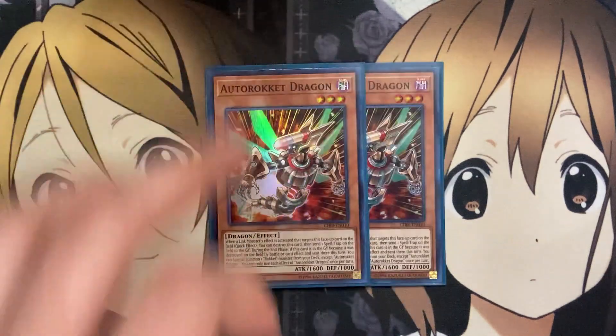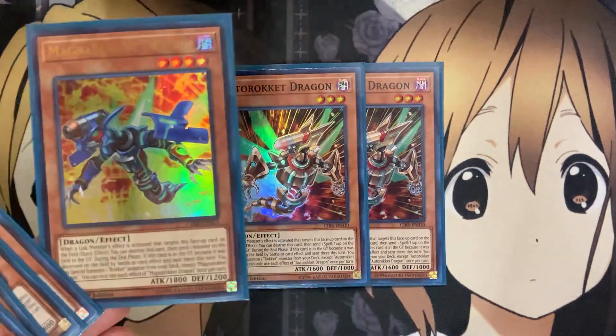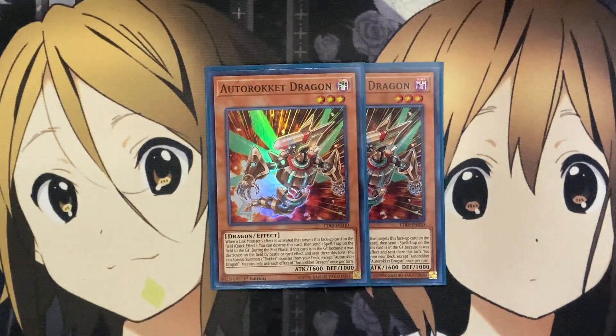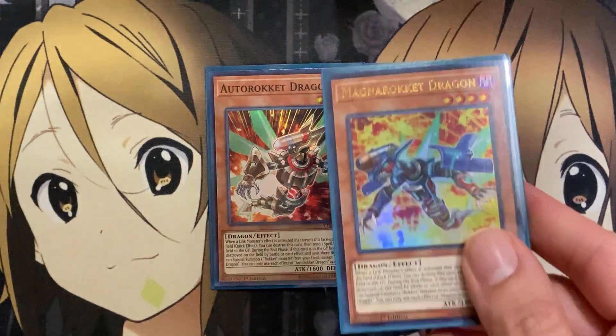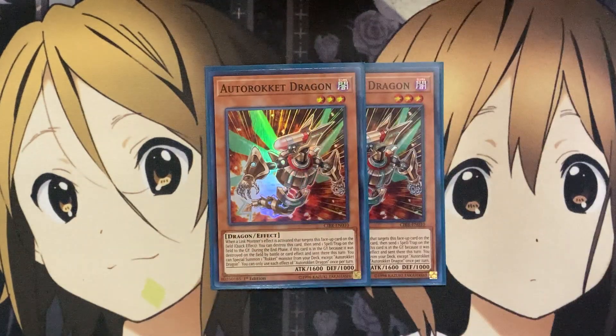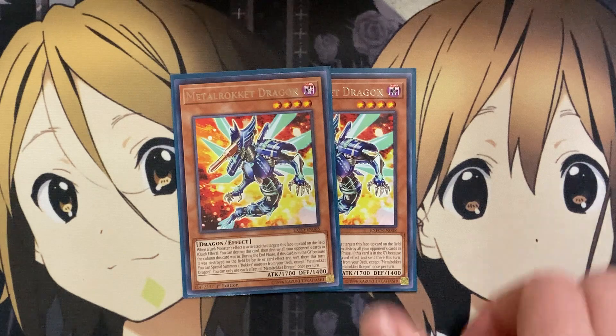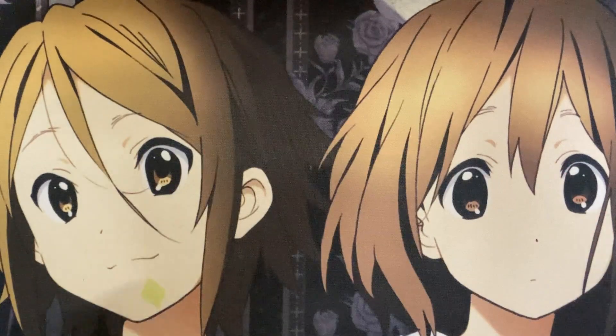For lower numbers, I'm running two Auto Rocket Dragon. It has the same setup requirements as Magna Rocket but is level three and sends Spell and Traps to the graveyard instead. There are more situations where Magna Rocket is more useful since more people use monsters than Spell and Traps. Auto Rocket has a stronger attack stat compared to Rocket Tracer and Magna Rocket, and it can be boosted with Boot Sector Launch. I also run two Metal Rocket Dragon — same destruction effect, but it destroys cards in the same column as this card.